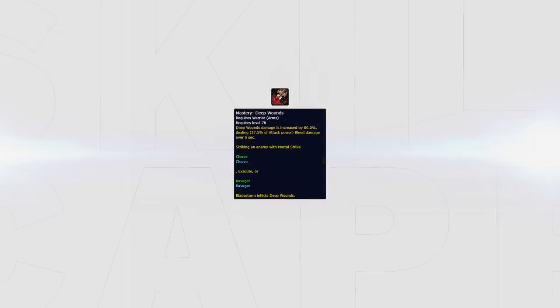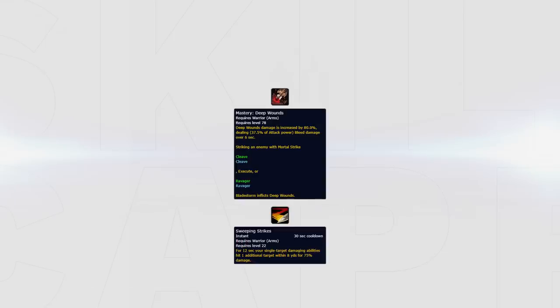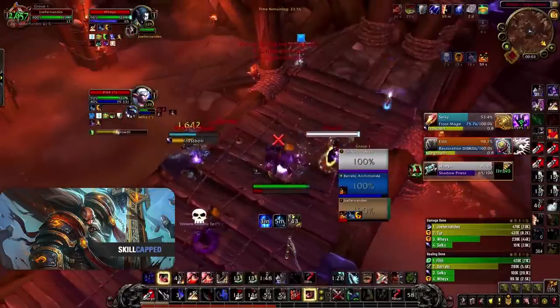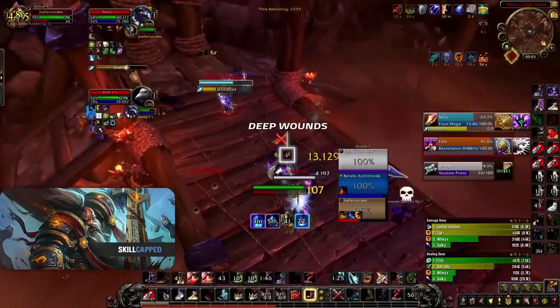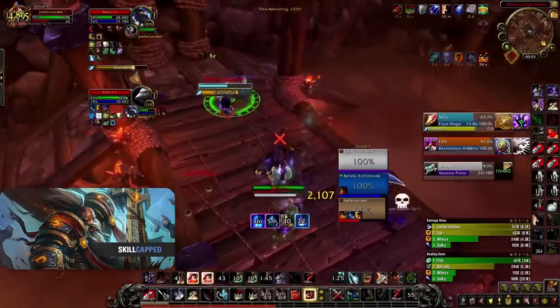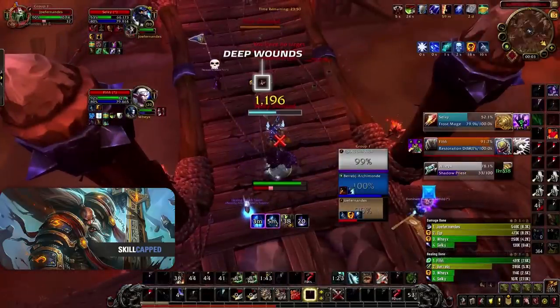It's important to try and spread Deep Wounds as this is usually your top damage in Arena if you do this properly. The abilities used to spread Deep Wounds are Mortal Strike, Bladestorm, Cleave, and Execute. Sweeping Strikes also works in conjunction with Deep Wounds. As you can see here, I spread my Deep Wounds by using an Execute on the Priest followed by Mortal Strike on the Mage, spreading my Deep Wounds and causing more multi-target pressure.